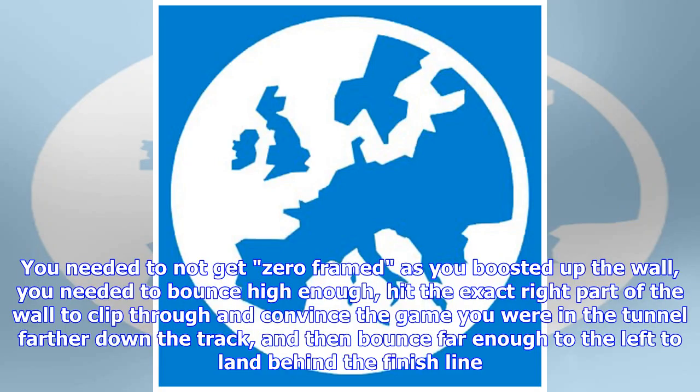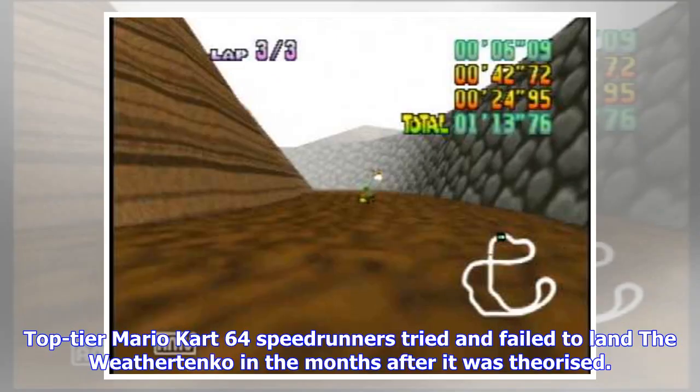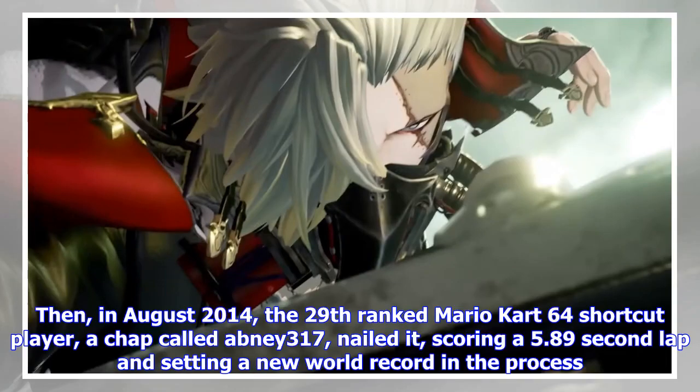You needed to not get zero-framed as you boosted up the wall, you needed to bounce high enough, hit the exact right part of the wall to clip through and convince the game you were in the tunnel farther down the track, and then bounce far enough to the left to land behind the finish line. Top-tier Mario Kart 64 speedrunners tried and failed to land the Weather Tanko in the months after it was theorized. Then, in August 2014, the 29th-ranked Mario Kart 64 shortcut player, a chap called Abney317, nailed it, scoring a 5.89 second lap and setting a new world record in the process.